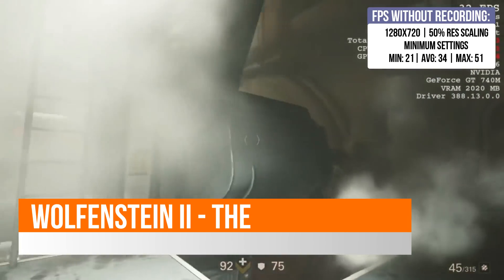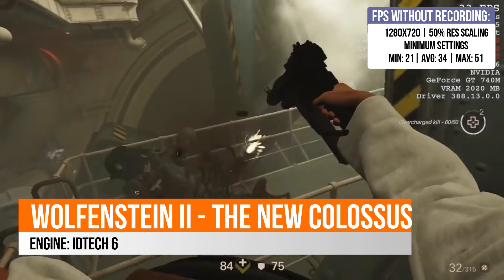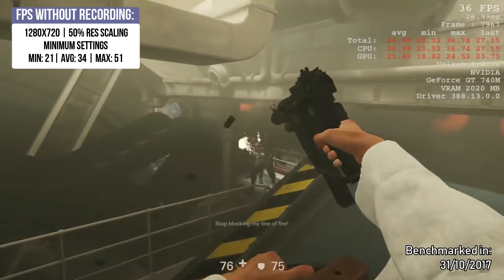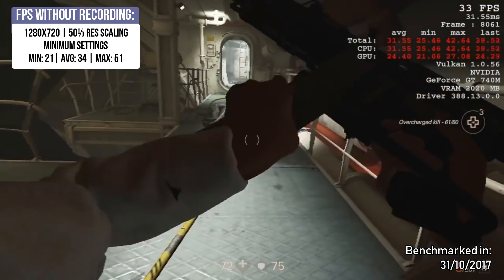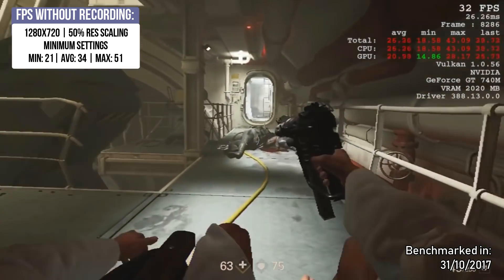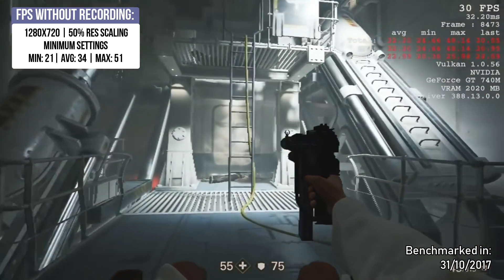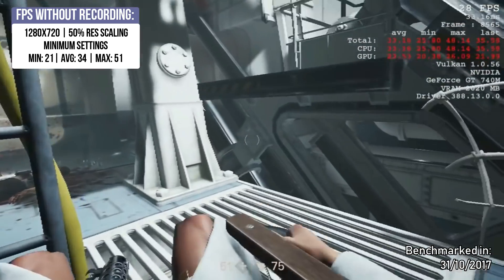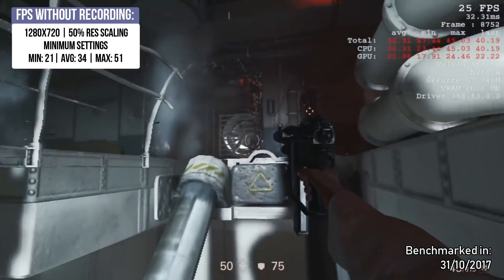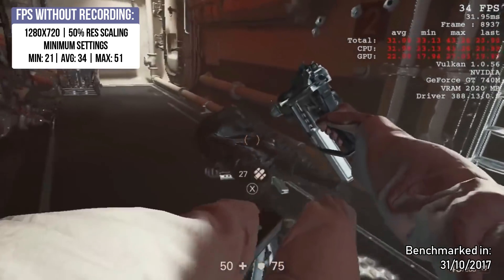Wolfenstein 2: The New Colossus runs using Vulkan, which is usually more supported on AMD, and even AMD sometimes has trouble with older graphics cards. By using 720p with resolution scaling at 50% and minimum settings, I was able to get an average of 34 fps and a minimum of 21. You can expect framerates below 30, which is not good for an FPS game — especially Wolfenstein, which is extremely fast-paced. That is amazing — but not with this laptop.